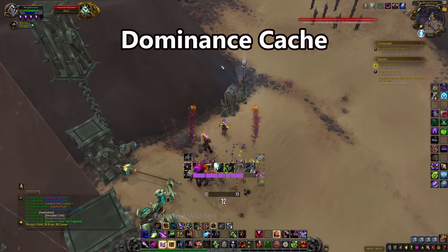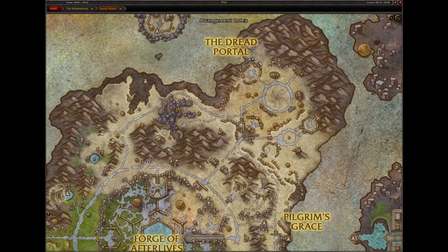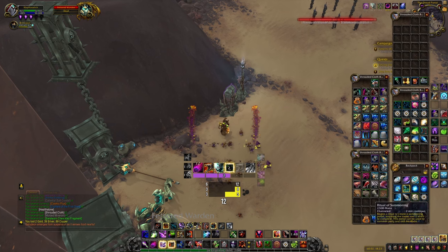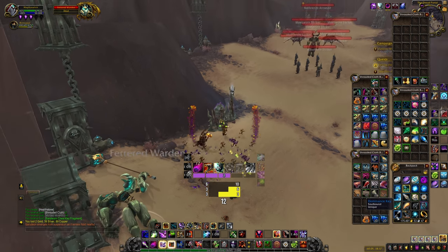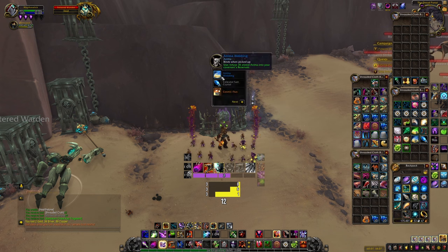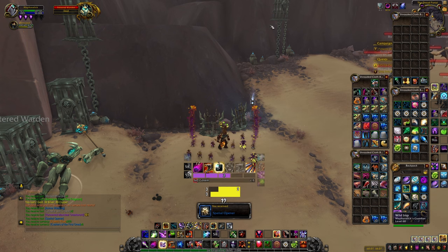The last spatial opener will require a bit of luck — it currently has a 1% chance to drop the key and it will only drop from inquisitors and dreadlords in the area. In patch 9.2.5, the drop rate of this item will increase significantly and it will be droppable from more enemies in the area. If you are not in a rush, I would suggest waiting until the patch goes live.